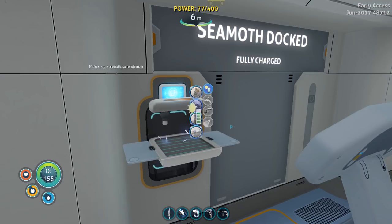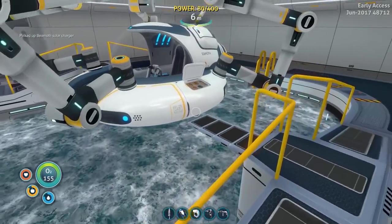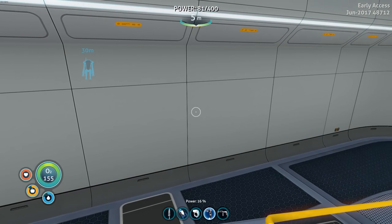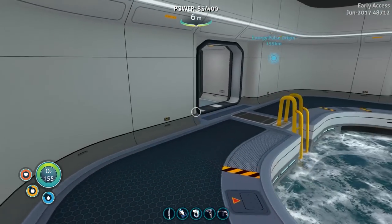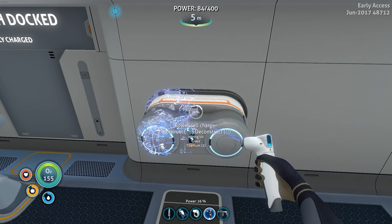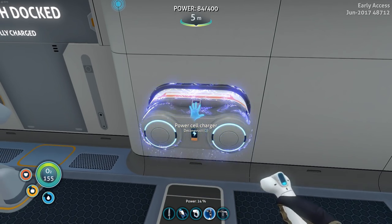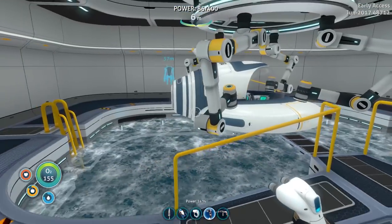Let's do a solar charger so we don't have to worry about the power on this thing. Talking about chargers — I still need to make the power cell charger. And look at that, so convenient — I actually have all the ingredients here with me. We're just gonna dump it right here since it's close to our Cyclops, so we might as well take stuff out from it to charge it properly. This is going to be good.